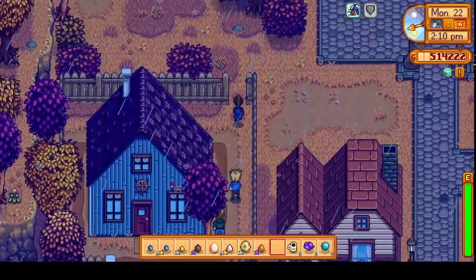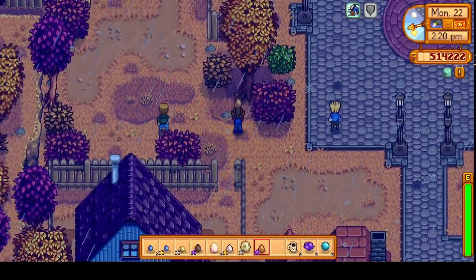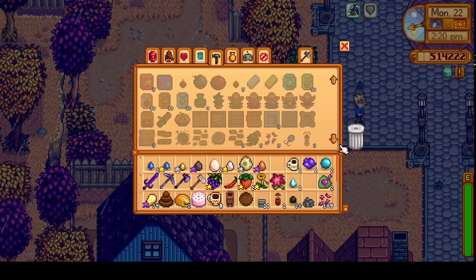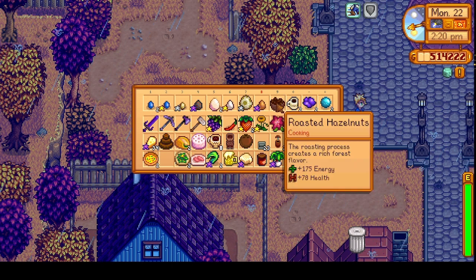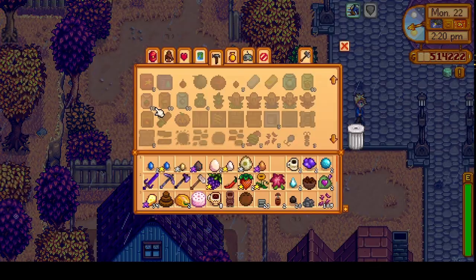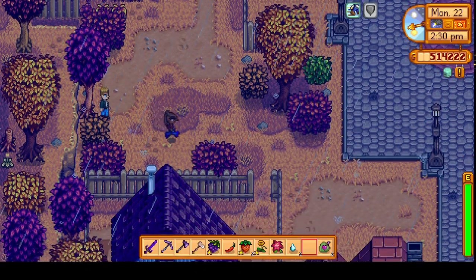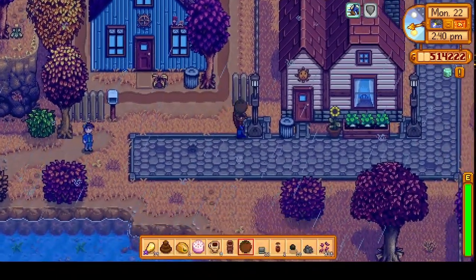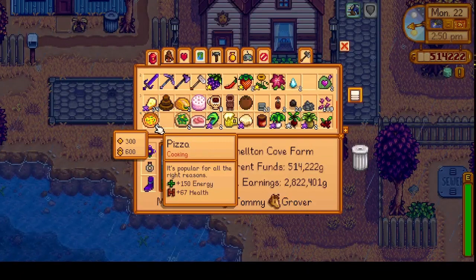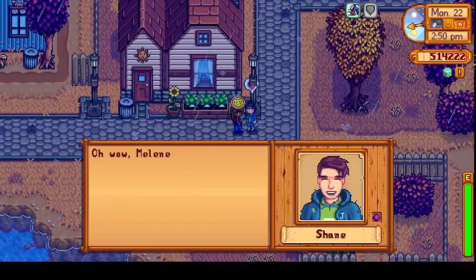Kent might be outside — he likes hanging out in the rain. Oh, Sam! I don't think I have anything for Sam though. I thought I had a roasted hazelnut but I do not. This bigger backpack is kind of confusing. Okay, there you go. Oh, Shane — what do I have for Shane? Pretty sure I have beer in here. Oh, I also have pizza — you're welcome!